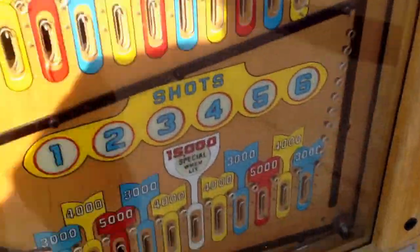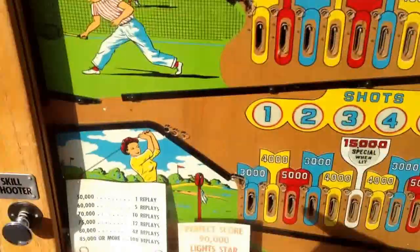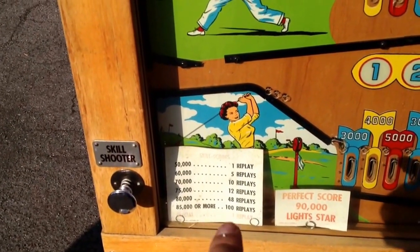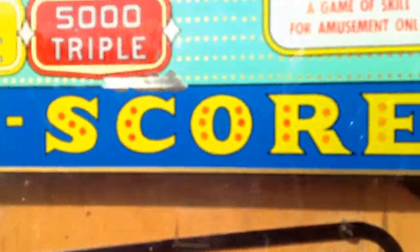All right, I'll show you how this works. You put your coin in — it starts the game. You want to try and score your highest score. It tells you right there: one replay at 50,000; 60,000; 70,000, and so on. 100 replays if you get 85,000. Perfect score is 90,000, which lights the star. There's a star up in here — it'll light the star.